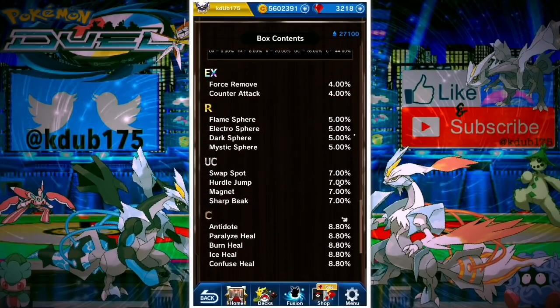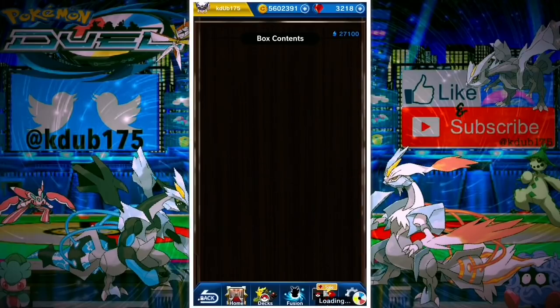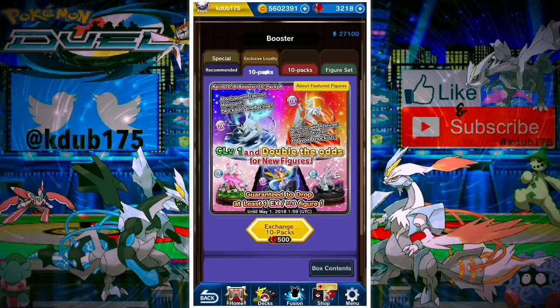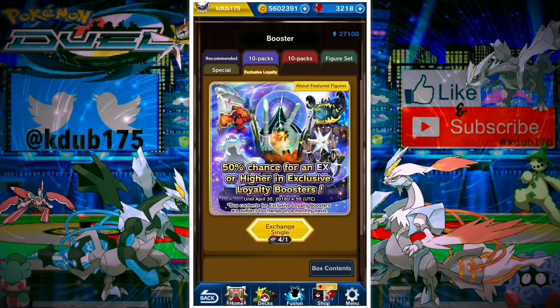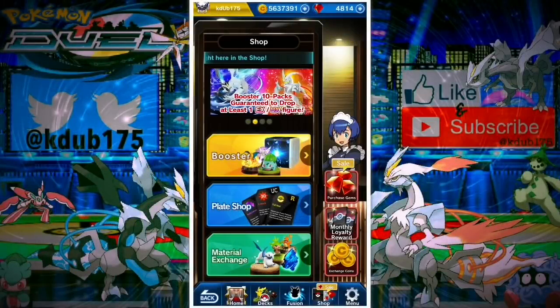You need to ask yourself what deck you're currently running, what you're missing, and what you're hoping to get — because it looks like there won't be a new banner until maybe May 1st. I really want to get the Magnet Pull too; I wasn't able to get it when it first dropped. The loyalty banner changes on April 30th so I'm going to be saving my tickets to try to pull the Rayquaza or new banner Pokémon, but I'm definitely going to open at least one of these new 10-packs.